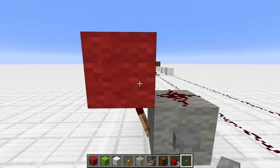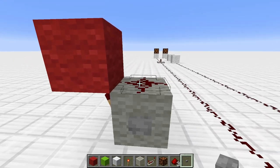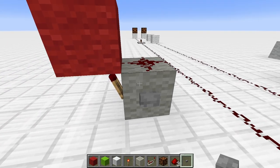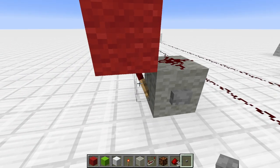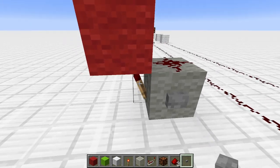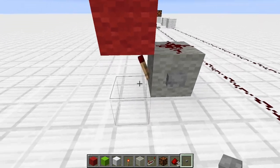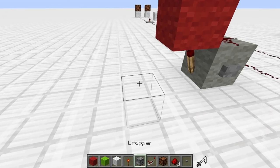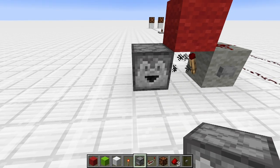The way this works is: this torch is powering this block, which is powering this redstone dust, which is then powering this block here, which is then depowering the torch. And it will give you eight outputs, so this is a really nice way to have a dropper give eight things.